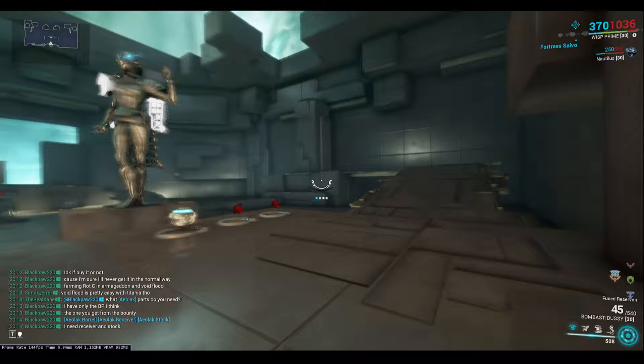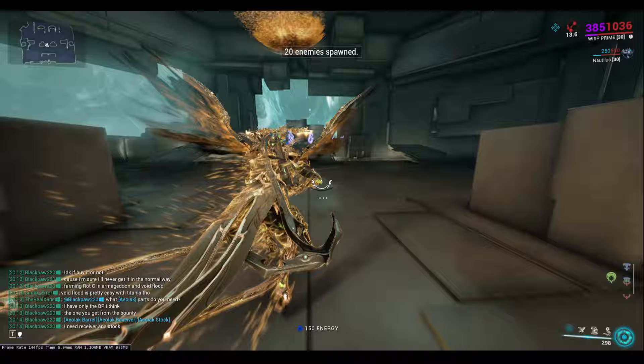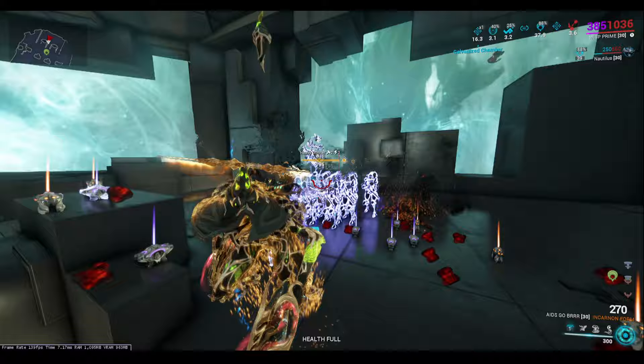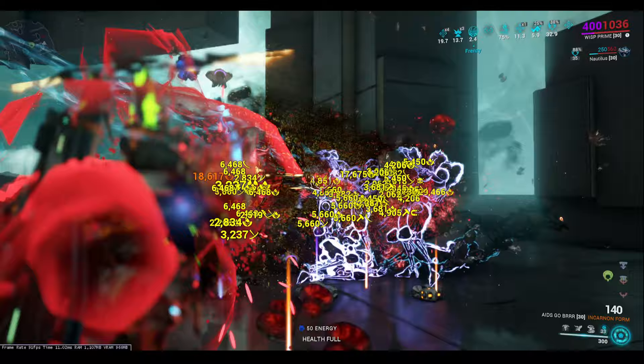Even if I'm running a frame that doesn't have any grouping ability — such as Wisp — I can spawn in a simple haste mote just for a little bit of fire rate, get a kill, let the Hellstrom and the Nautilus just combine, get a kill, group the enemies together, and then just destroy them with whatever weapon you want. I did just mention the Hellstrom, so let's go over the config for the Hellstrom real quick.